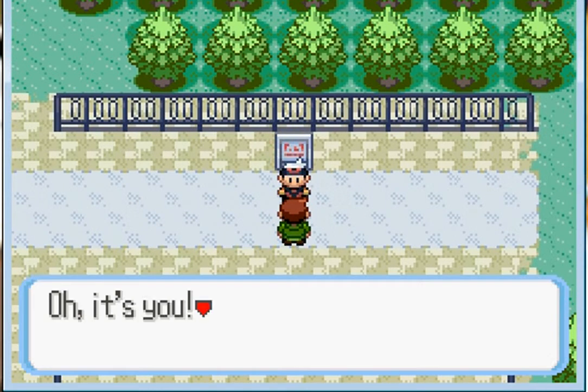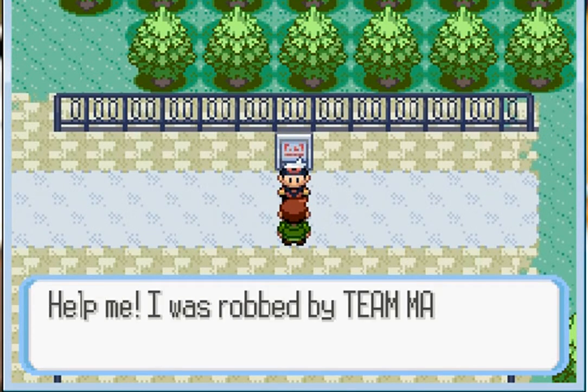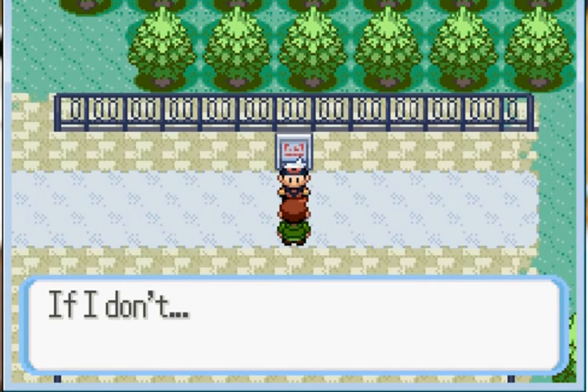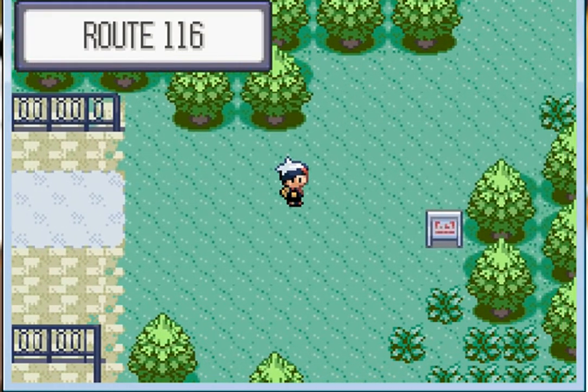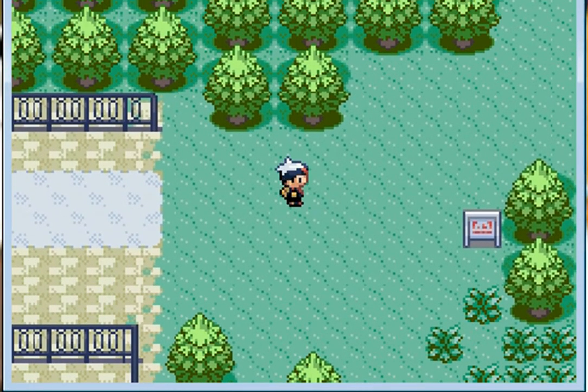Wait — you're that trainer who helped me earlier! He got robbed by Team Aqua and needs to get the Devon Goods back, or he'll be in serious trouble. My bad for not talking to you sooner. Next time, we'll be obtaining the Devon Goods for Mr. Devon — whatever his name is. Like and subscribe, and I'll catch you guys later — deuces!